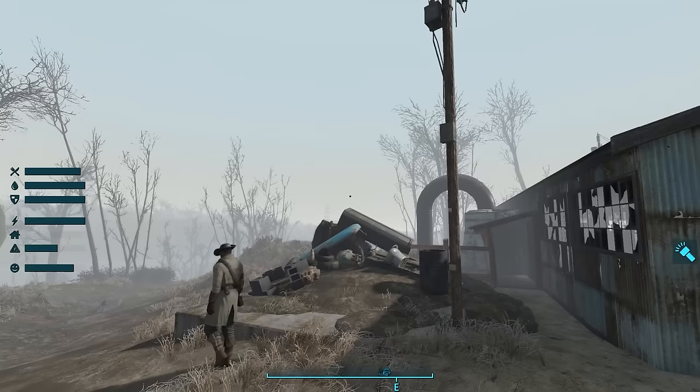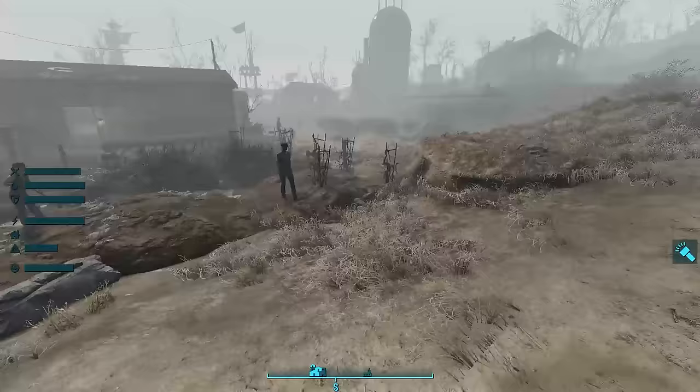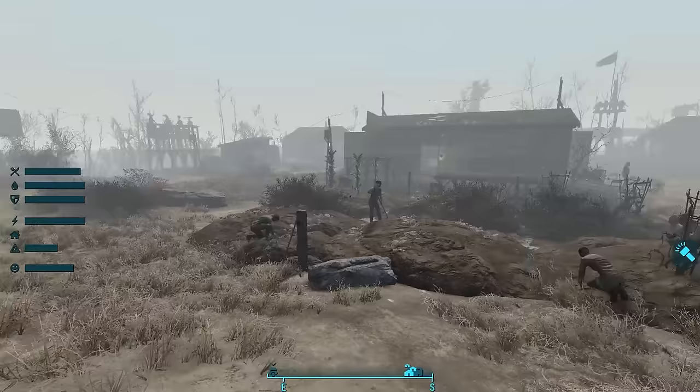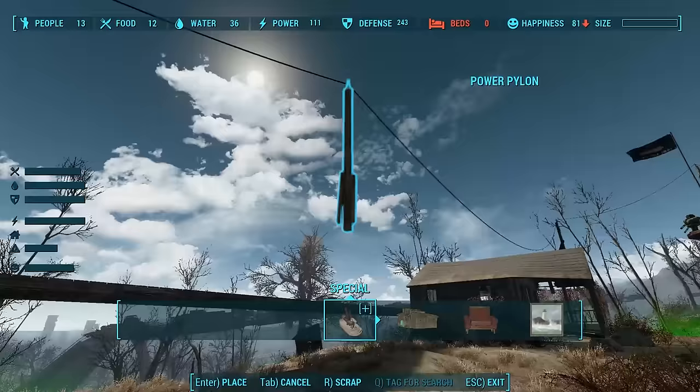More importantly, it's giving a settler a job. Our job meter — the construction warning sign in the new HUD — has moved one to the right. Hard-working settlers are happy settlers. We've got farms, we've got a scrapyard. Now we need some houses.